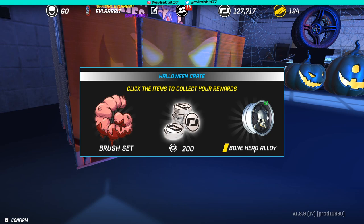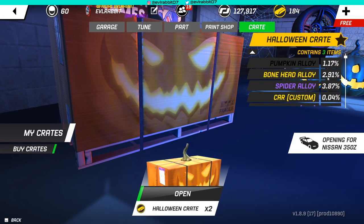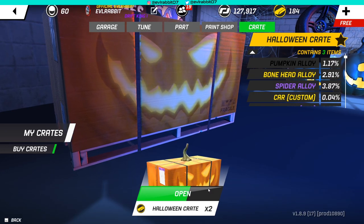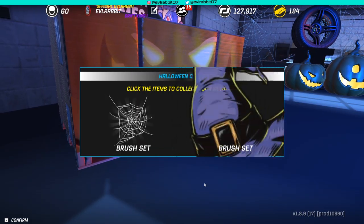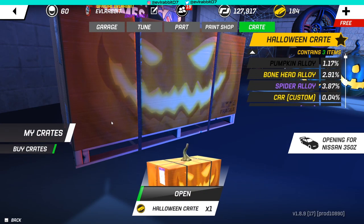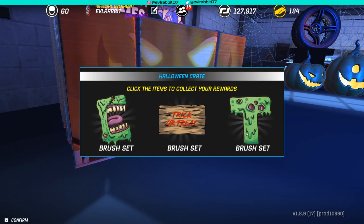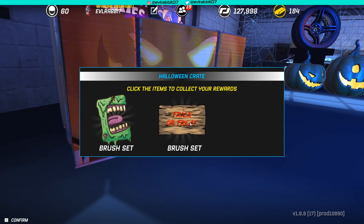There we go — there is one of the custom alloys, the bonehead alloy! We finally pulled one of the custom alloys — the 2.91% bonehead alloy. That's pretty sweet. I want the pumpkin alloy though, that's the one I'd really like. Actually, I stand corrected — that spider alloy looks sweet! The four-spoke with the webbing — yeah, we're probably going to be using that on the Z. So now we've pulled two of the three. I'd love to pull the pumpkin, but unfortunately we've run out of crates so far.